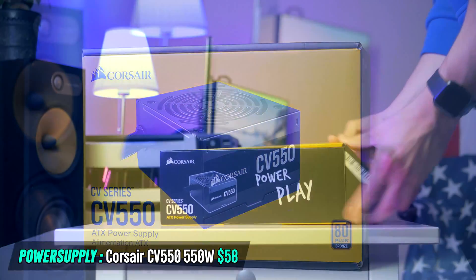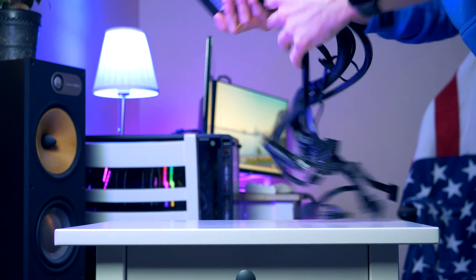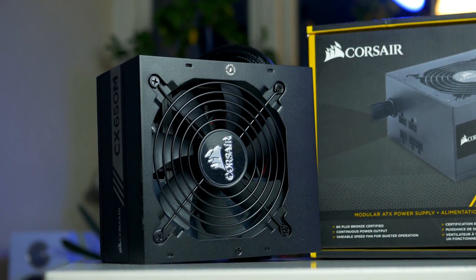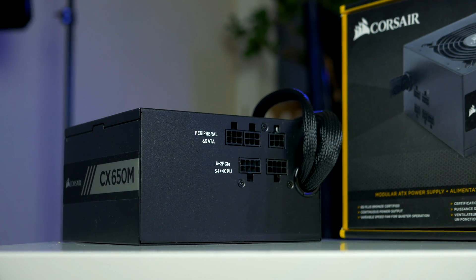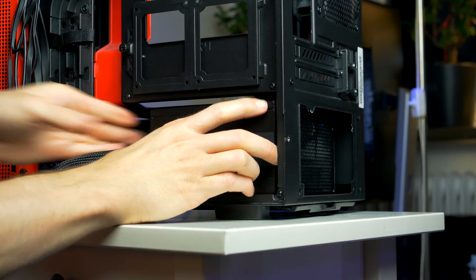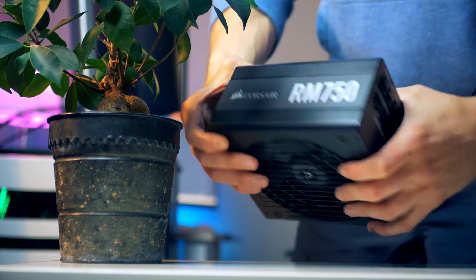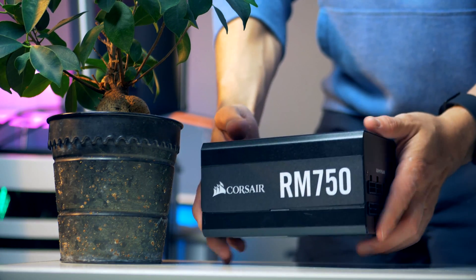Moving on to the power supply, which provides power to each PC component. These typically range between 550 to 1200W, however most people won't need anything more than 650 to 700W. While wattage is the main indicator, the first question you should ask yourself is whether the power supply should be modular, which means each cable is detachable from the unit. This makes the building process easier as you only need to attach the cables you actually need — for example, if you only have one SSD, you only need one cable and won't have to hide extra cables. This adds a few dollars to the price tag, but it can be worth it especially when building in a smaller form factor.